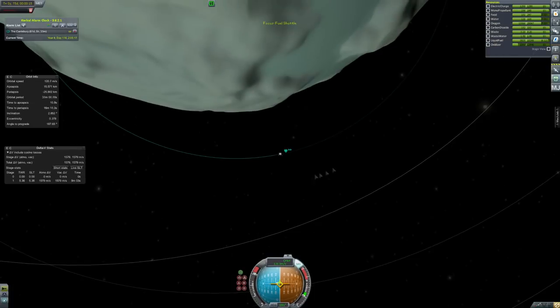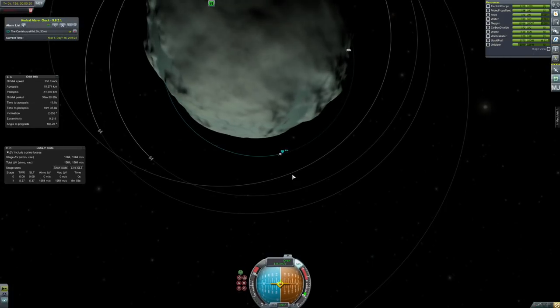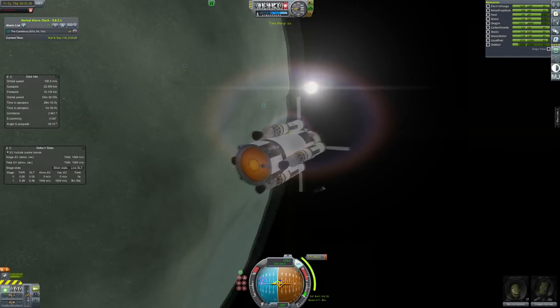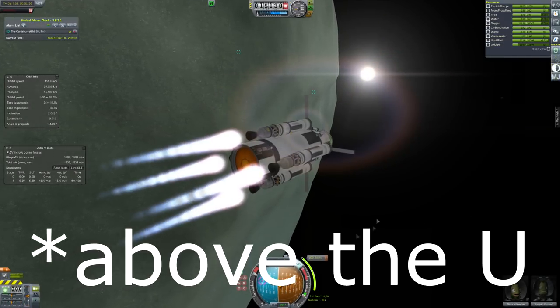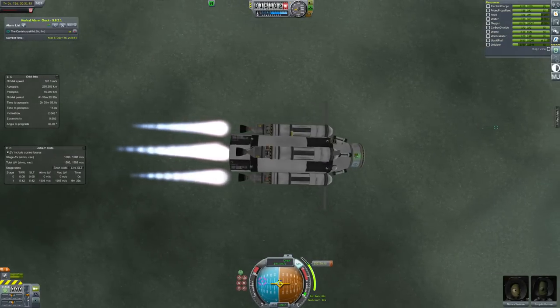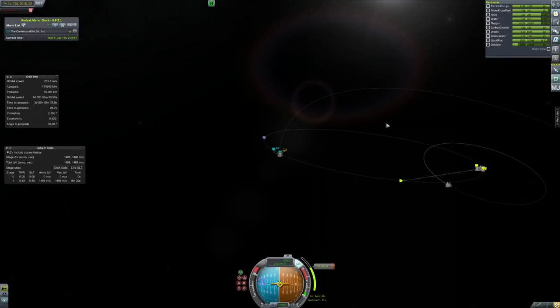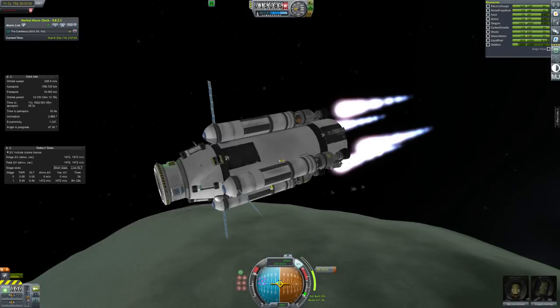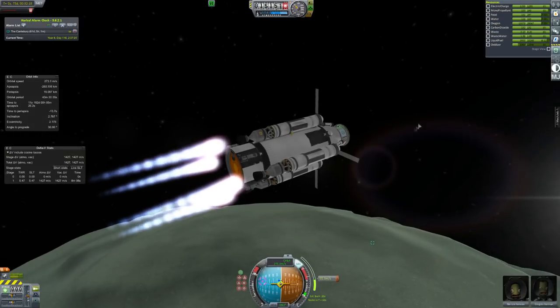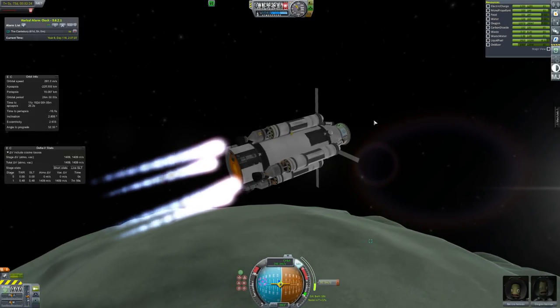I actually had a comment about how I'm saying 'moon' wrong — apparently it's 'mun.' It's not, though, because it's spelled M-U-N but there's a little accent thing above the N, which makes it more like 'muon.' Matt Lowen calls it 'the mun' but he's wrong about that. It is called the muon, so I'm just going to call it moon. Just a bit of comment addressing while we're flying off from Minmus.